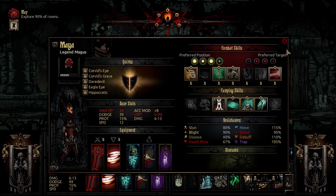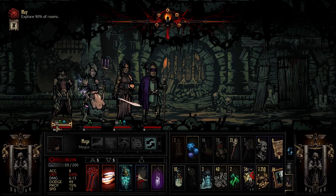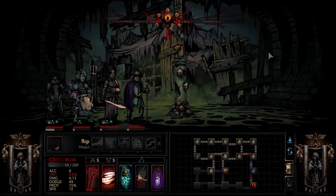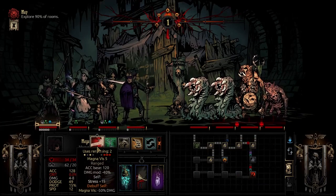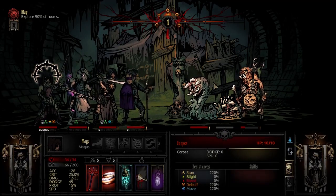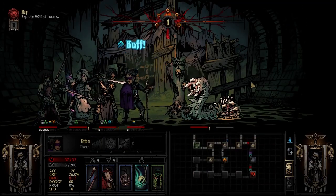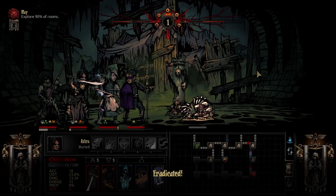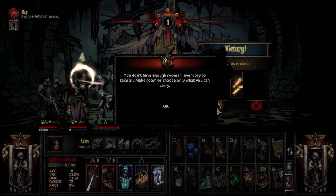For the second battle I bring Magnavis first — moving her to the back rank to use it. The party lineup is perfect for it: Magnavis hits ranks 2, 3, and 4, and the result is devastating. All but one enemy outright killed, and the survivor is easily handled with a stun and follow-up attack. Magnavis did excellent work.